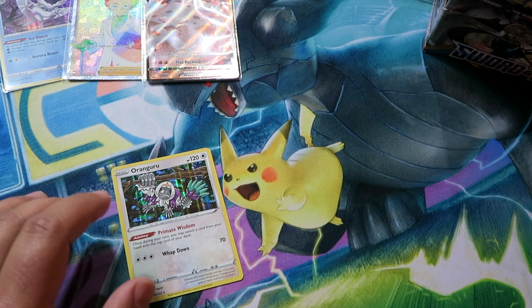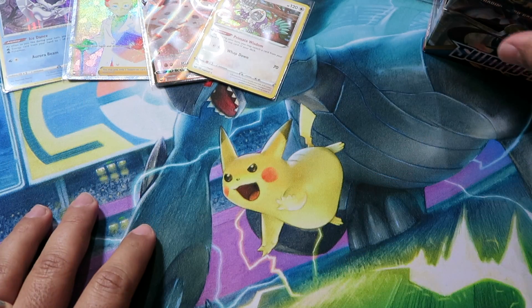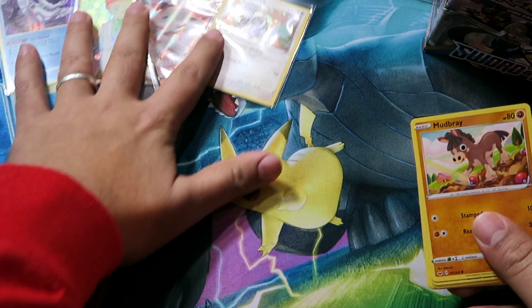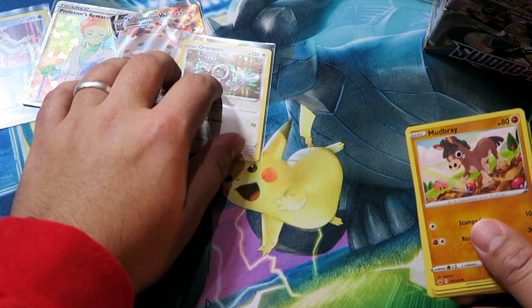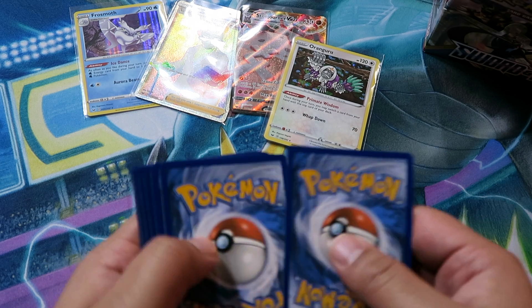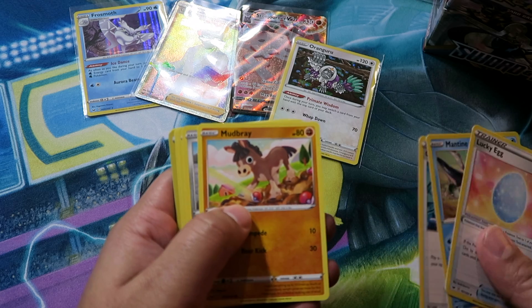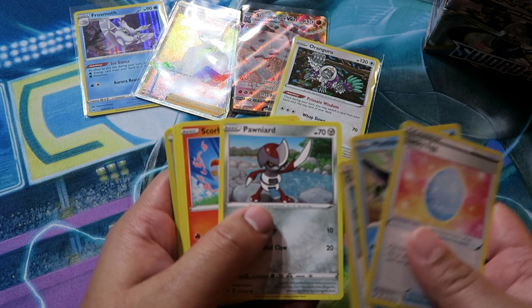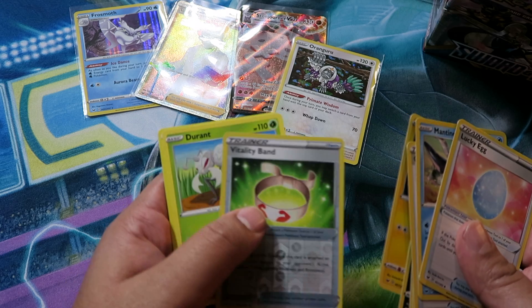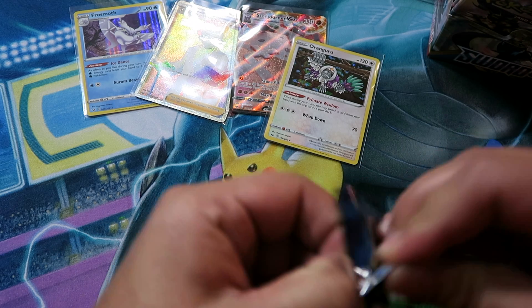Oranguru is one of those cards that people are excited for — I'm going to build decks with it. Not bad so far, what a box! Pack ten: Lucky Egg, Mantine, Crushing Hammer, Mudbray, Pawniard, Scorbunny, Nickit, Cinccino, Reverse Retail Blade, and then Durant with a water energy.